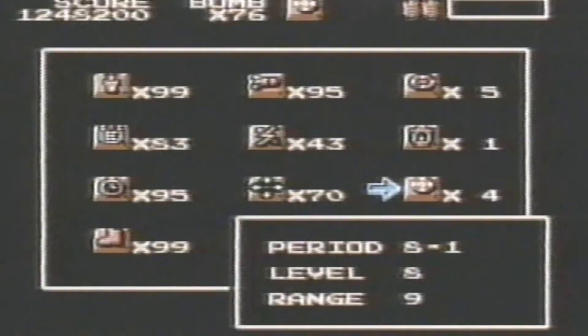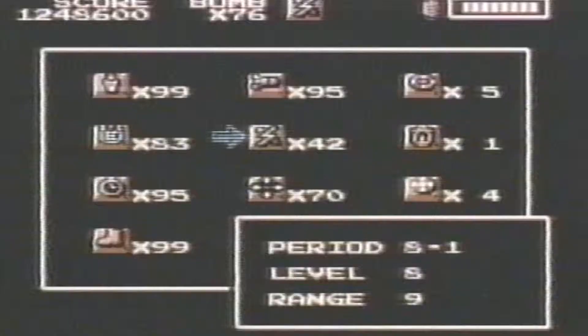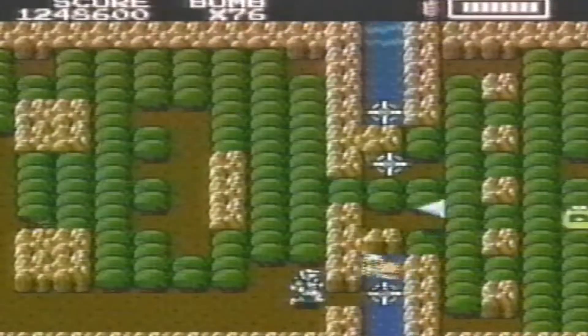If you think one of these pools in level 8-1 contains a well of hope, you're right. But don't go in without a life raft, or you'll drown instead of doubling your supplies.